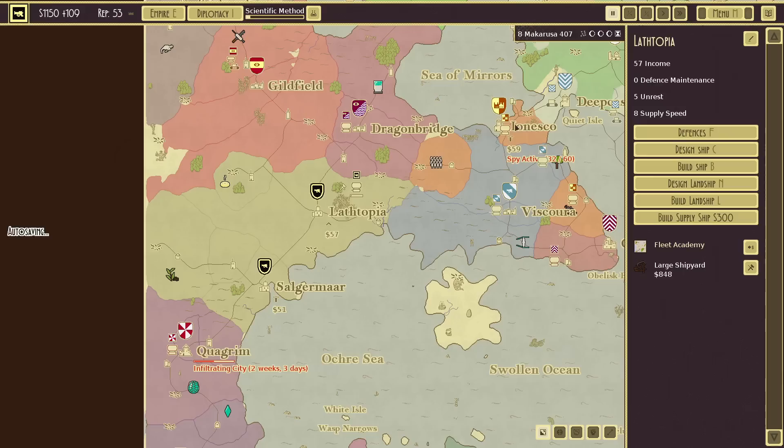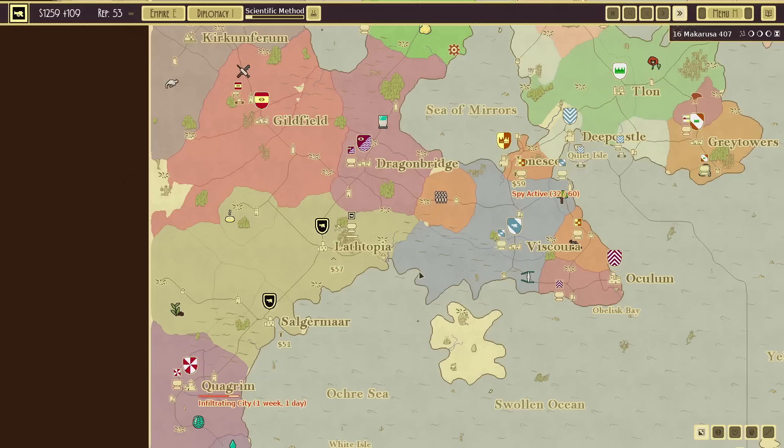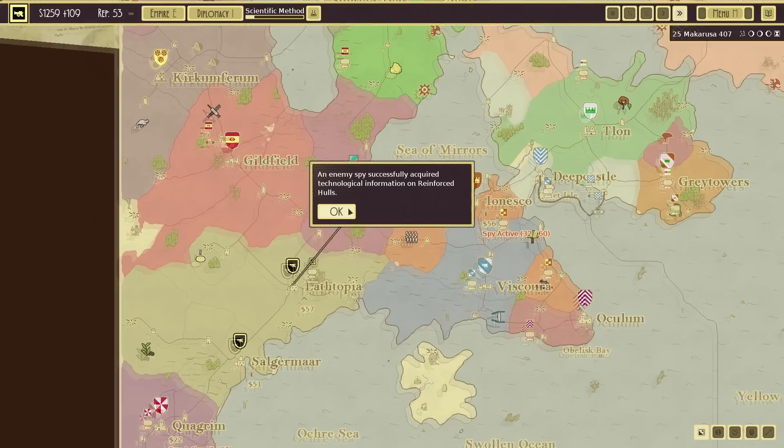For now, this'll be our monstrosity, simply called Siege. It's going to be a while before we can make it, so for now let's just try and protect our territory and watch how the other empires continue their efforts.